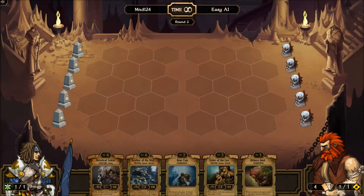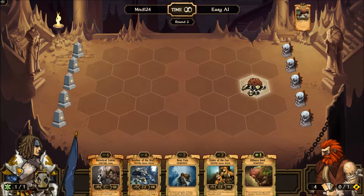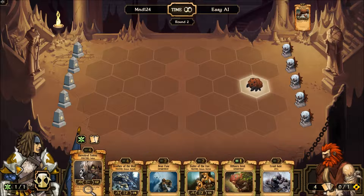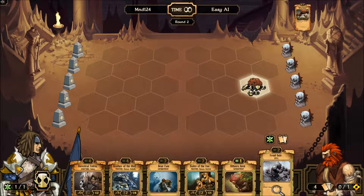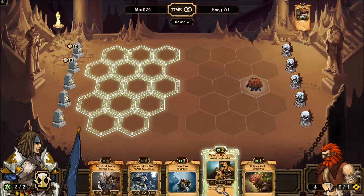The main types of units in this game are creatures — for example, this copper automaton — and there are also structures, like this ancestral totem, which I can place there but it's immobile. Creatures can move normally one tile in each direction, and as you can see, I can place them all here.